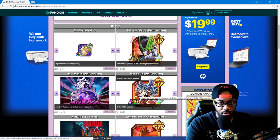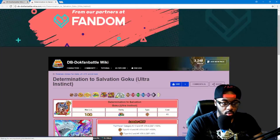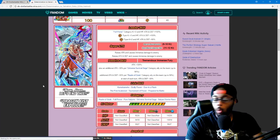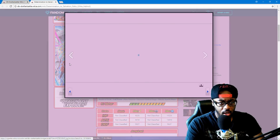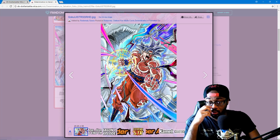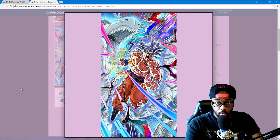We have another Ultra Instinct Goku, STR type — max level is just 100, token awaken. Wait — I think we may have seen something down there. Robert, I like the dragon fist in the background like that. If this is hand drawn, I'm not gonna lie — this Goku, this may be your best one yet.